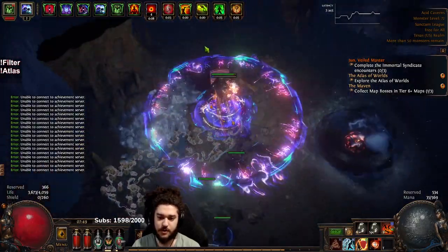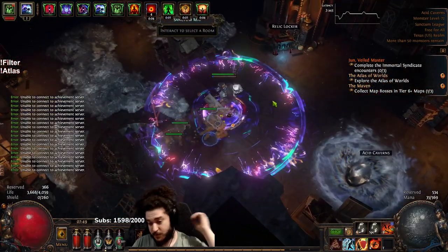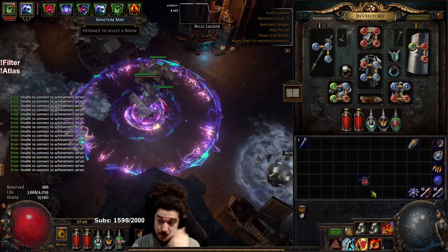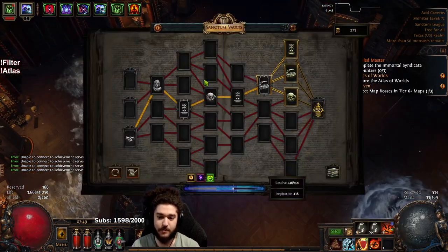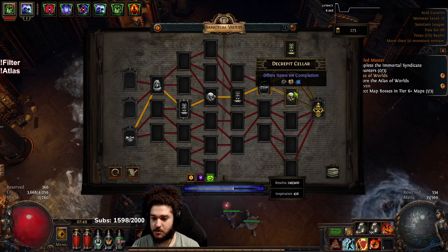I've also been thinking I might want to go with manual cursing. I think it's actually totally fine — if you drop the Frost Blink setup and just run a regular Frost Blink, then do Life Tap with Flammability, it honestly doesn't feel that bad. I may change it later, but yeah.